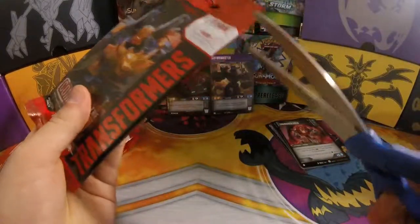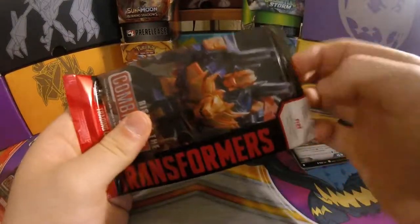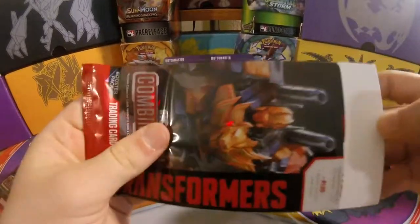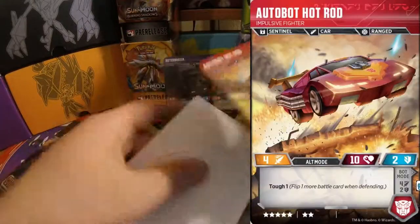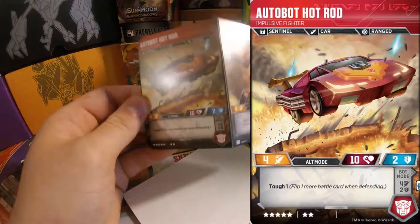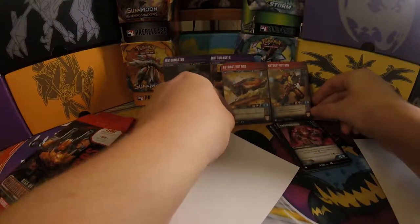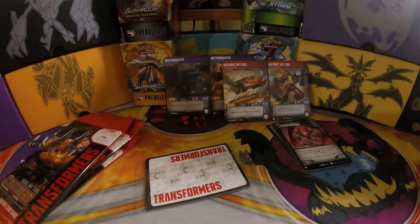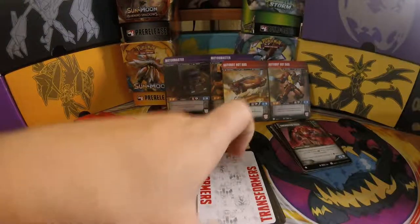Cammy's gonna get some crazy pulls out of her packs — some insane pulls. And I'm over here freaking out over my common Motor Master. So the character for this one is Hot Rod. Yes, because we need more duplicates. You know what he does, I'm not gonna read him. He's not a bad card. I might use him if I don't get much better. We're still gonna do a 25-card deck, and since we're only doing 5 packs, that kind of limits us a little bit more.